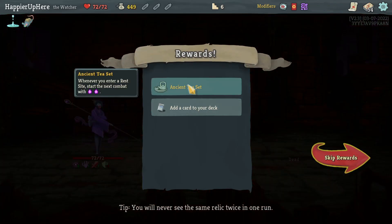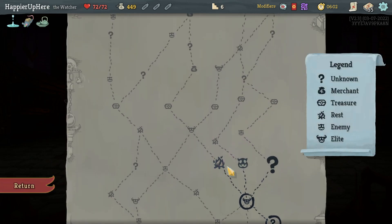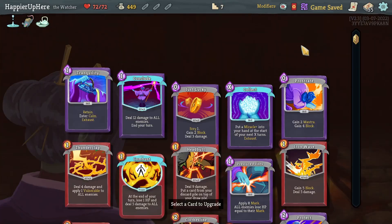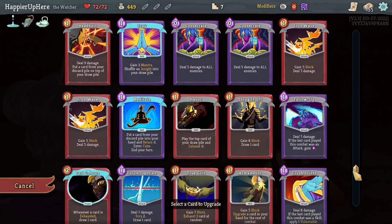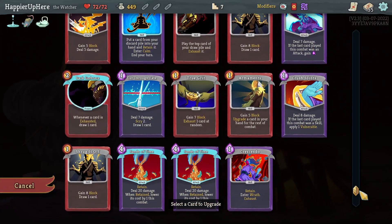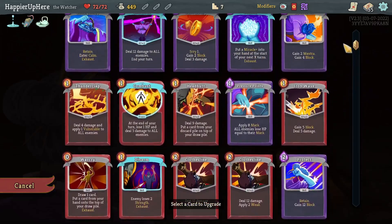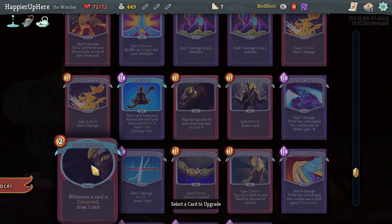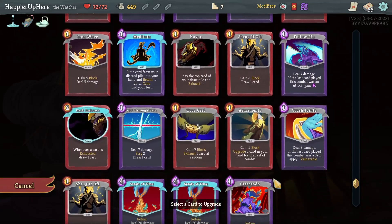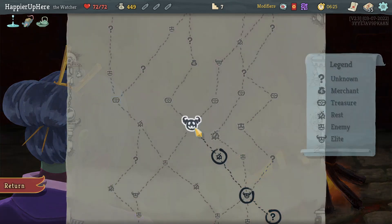If I do Pray I want Divinity, so no real reason to do that. We got an Ancient Tea Set — one of the interests: start next combat with two extra energy. I feel like I need more ways to enter Wrath, so let's take a second Crescendo. I have no idea what to upgrade — nothing becomes innate here. Upgrade Sands of Time, Meditate, Dark Embrace — Dark Embrace might be nice. Final boss is Guardian, so maybe the Disarm. Let's upgrade Dark Embrace now, and remember to upgrade Disarm at the next rest site.